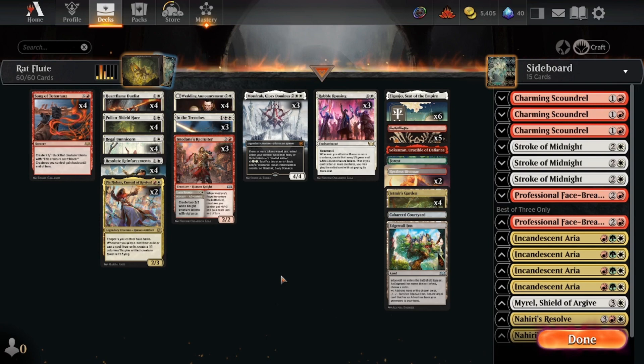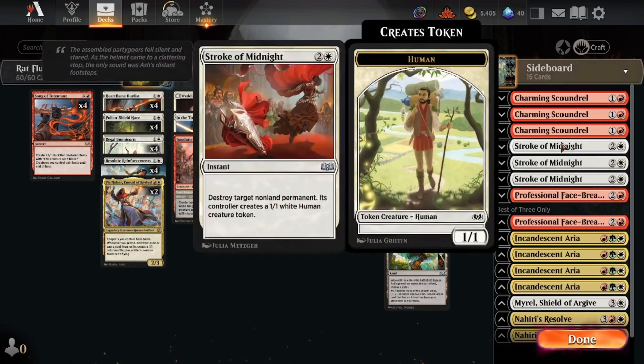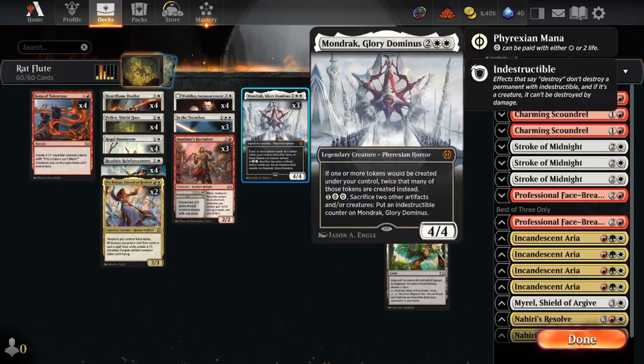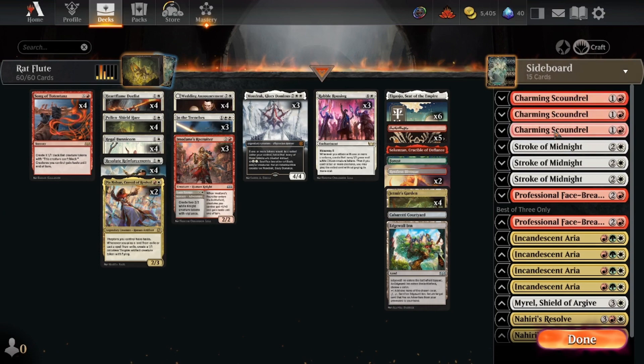We got a cow land, we got our cute little tokens, we got our cute bunnies and stuff. This is the deck I built for my wife. Sideboards — we got this creature in case we need a bit of advantage. If we want to go faster, it might be good to cut out the Mondraks and the Rabble Rousings and go with these guys.